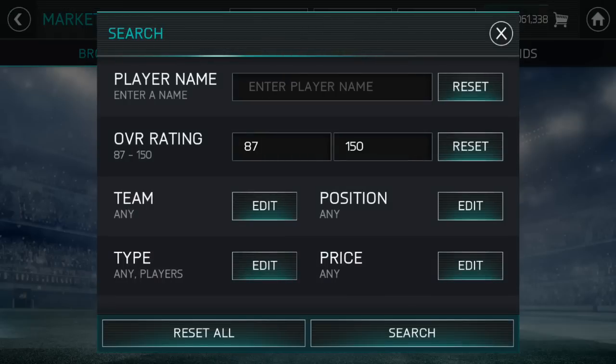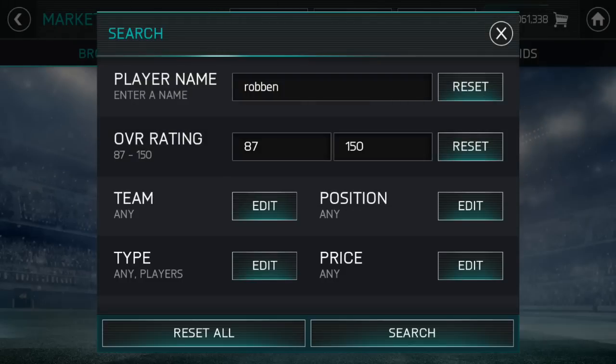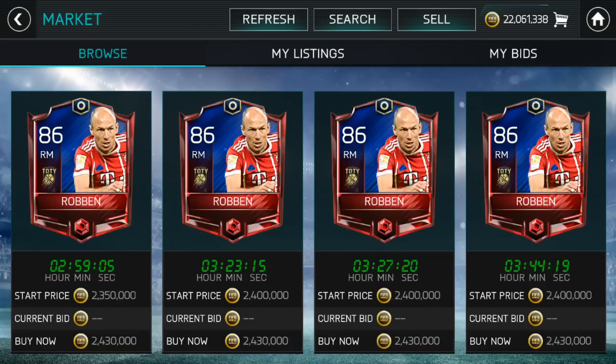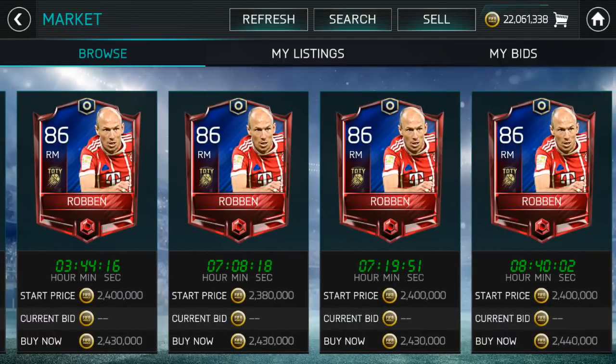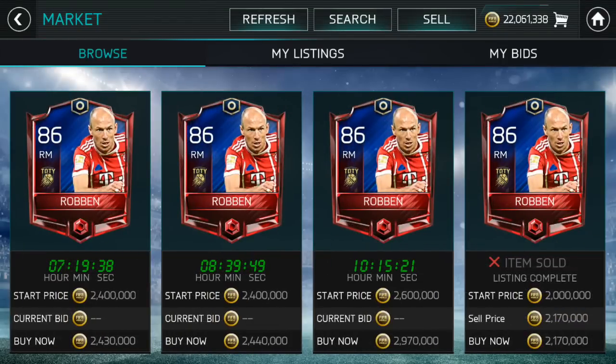A lot of people ask me about investing, so I'll quickly talk about it. The most important thing is to check prices before variables that can affect the market come into play, such as value packs, coin packs, and tradable cards. Let's have a look at Robin — I think his rating is 85. These are some decent options; if they drop by 30 to 40 percent from their current price, they could be worth investing in. But investing in elite cards is always very risky — Robin is around 2.2 million.